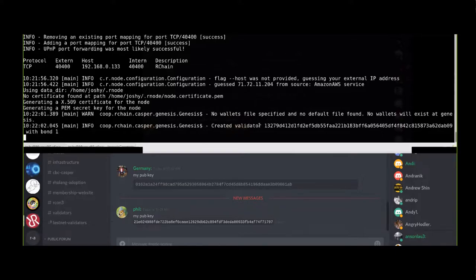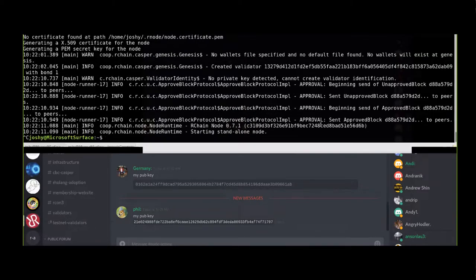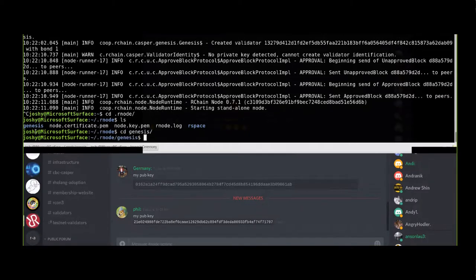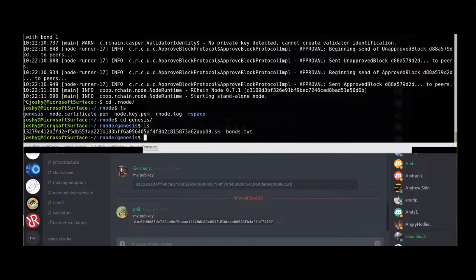It says 'created this validator' - so that's all we needed that node for. Now it's safe to kill that node. The place you find the file is in your RNode folder, in a folder called Genesis. Inside there is a file - some long number dot SK. The long number, the file name, that's your public key - that's what you copy and give to us. The contents inside is your private key, so you can keep that private and not tell anybody.